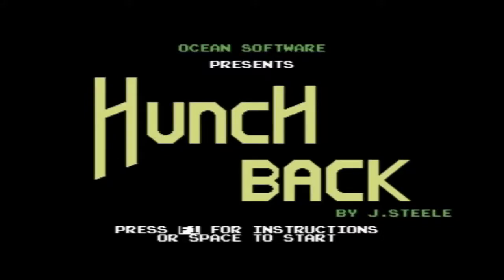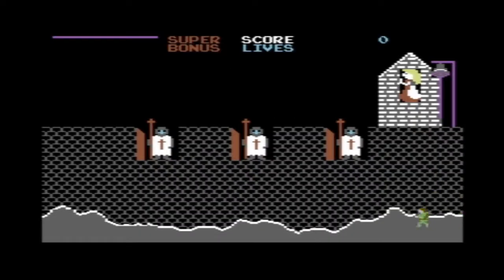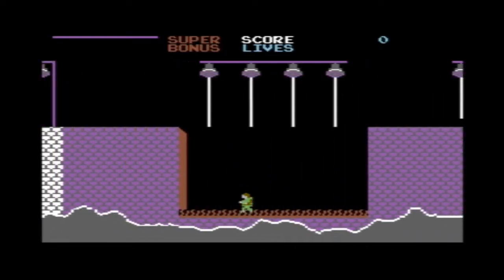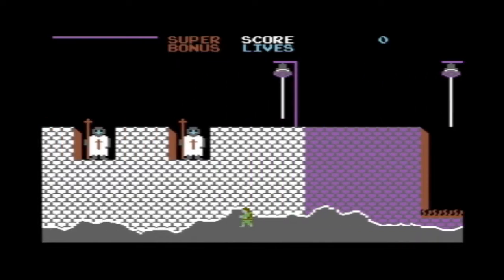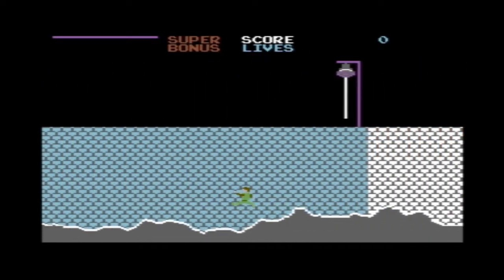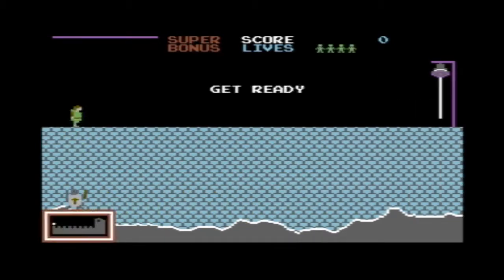Hello and welcome to the Commodore 64 version of Hunchback from Ocean Software, possibly one of the first games from Ocean. You play our little friend — I'm not going to say the name because it might be copyrighted — but you know who it is.